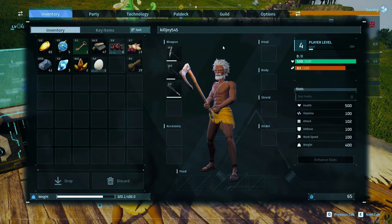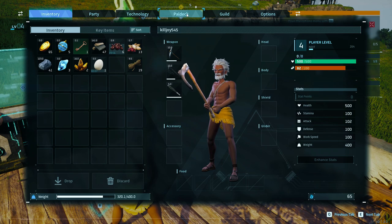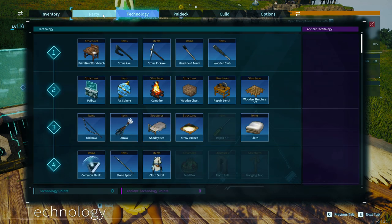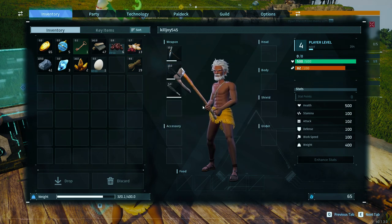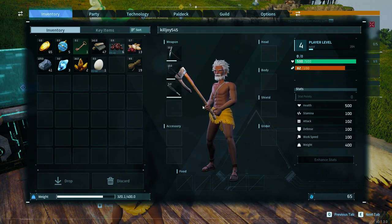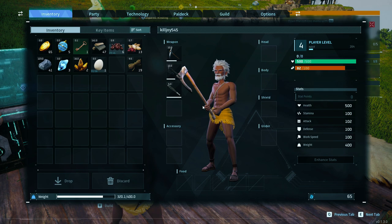Okay, so that's how we can go do it quick. Technology — our party. We have no Pals in our party, we just got a bunch of them.